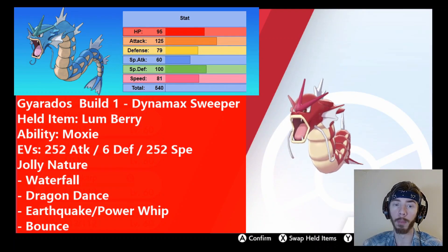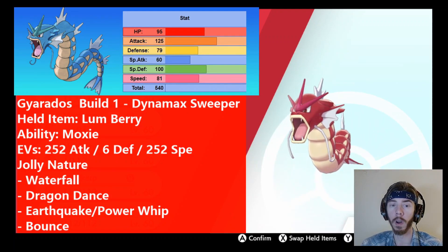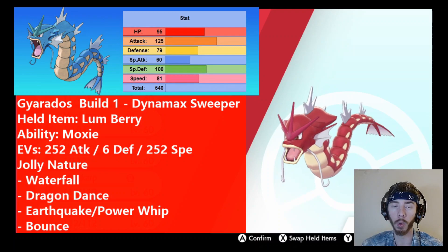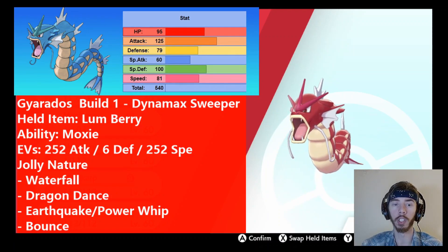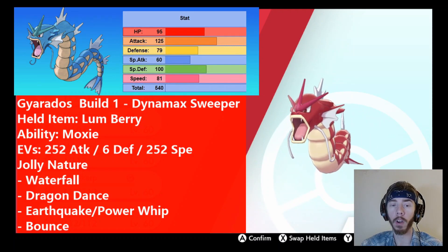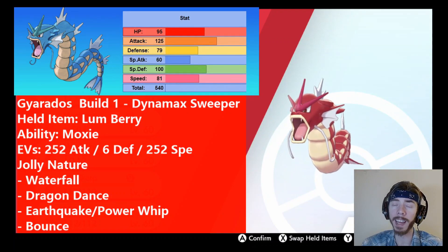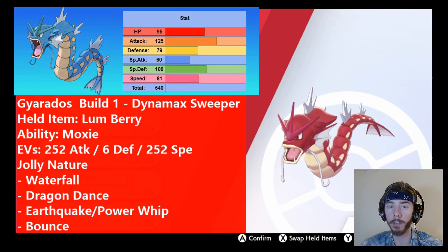Dragon Dance is also a no-brainer because it increases attack and speed even further. If you run Gyarados with a Pokémon that knows Follow Me, you can Follow Me on turn one, get a free Dragon Dance, see what Pokémon they Dynamax, and then decide whether you want to Dynamax Gyarados or just attack. The third move can be either Earthquake or Power Whip — there are reasons to run both. Earthquake can hit all Pokémon in the field, and if you've got a Follow Me Togekiss next to you, Earthquake will not hit it. It's also great for dealing with Steel types like Excadrill. However, you already have Waterfall which is also great against Excadrill.